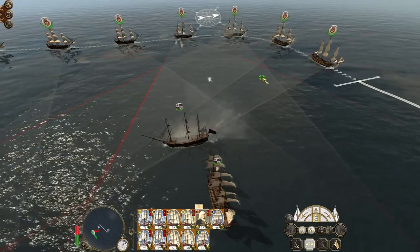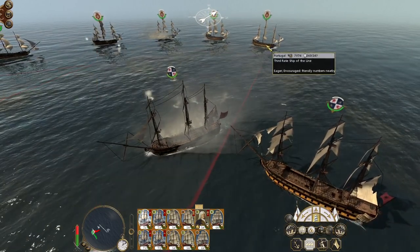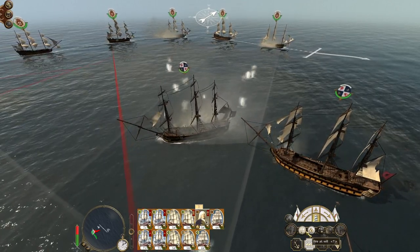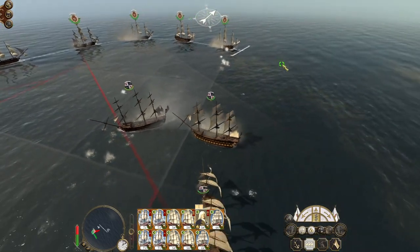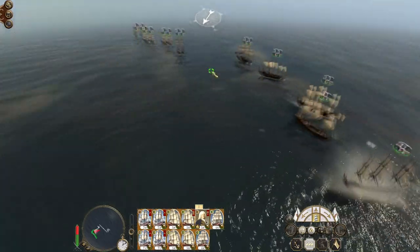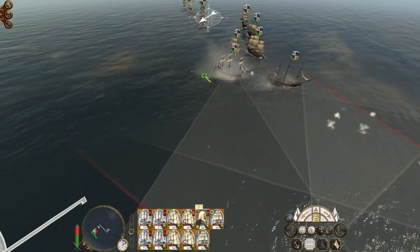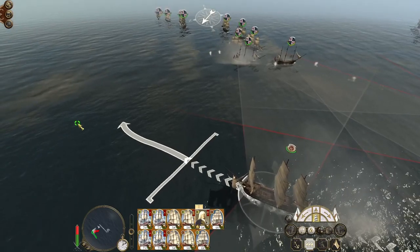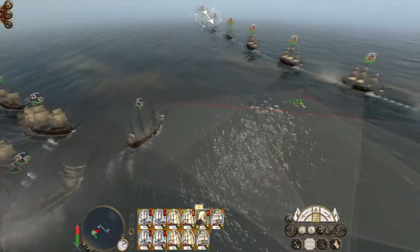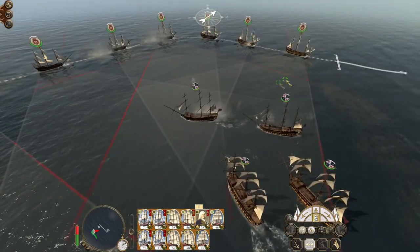The Haha is going to be engaged by my third rate ship of the line. Their slower ships have decided to hang around towards the back, which is a bit odd. Now they're going to try and attack the head of my column — fair enough. There they go, now they're going to try and break our formation.